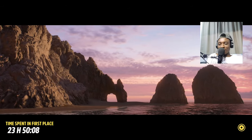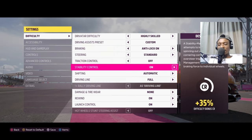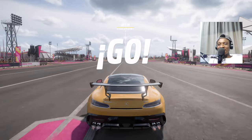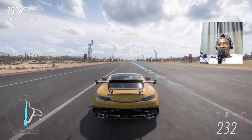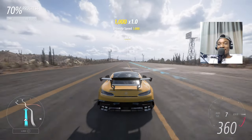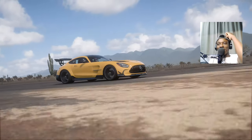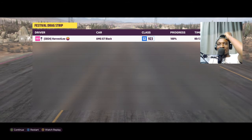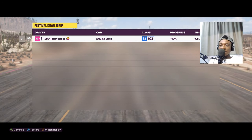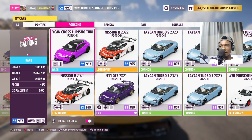Let me turn on traction control and stability control for this car and see if that changes our time. With 1,000 horsepower on a rear-wheel-drive car it's gonna try to spin out. With stability control the time improved - 6.14 seconds this run. Still slower than both McLarens overall.